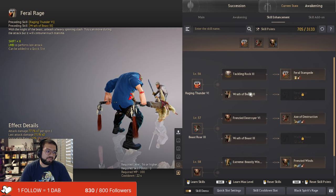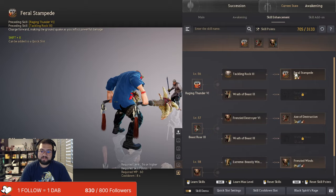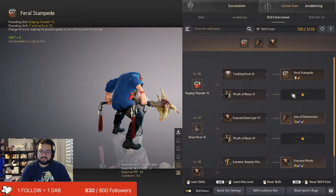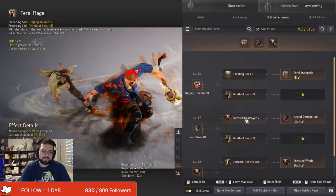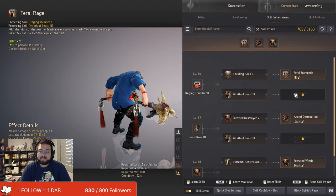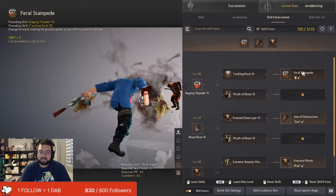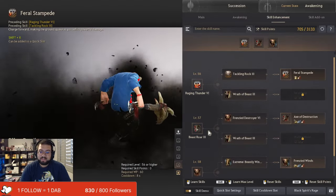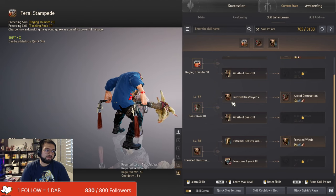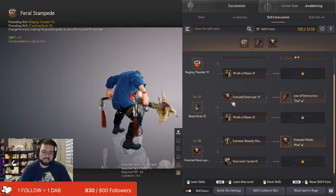The skill enhancements are used between both builds pretty consistently. The one you really want to take as an Awakening Zerker is Feral Stampede. You always want that skill regardless, because Feral Rage does literally zero damage and you actually lose out on a lot of DPS in PvP and in PvE. So stay away from Feral Rage. Always take Feral Stampede.